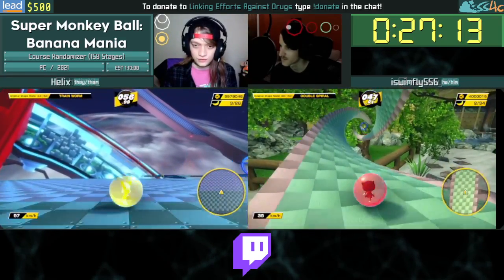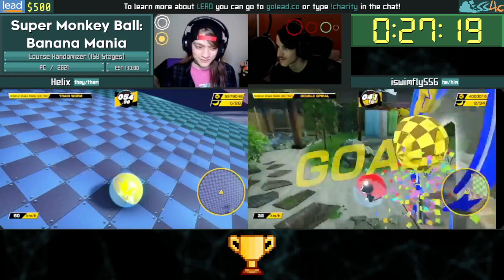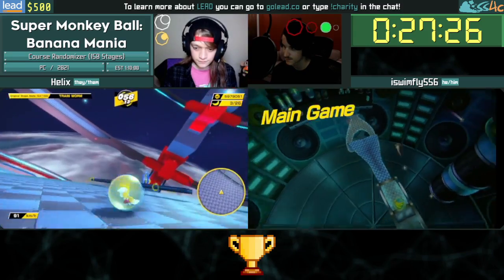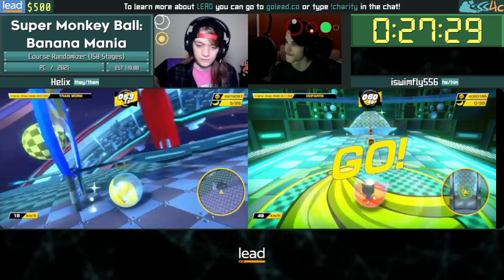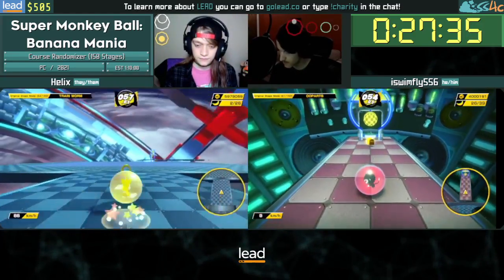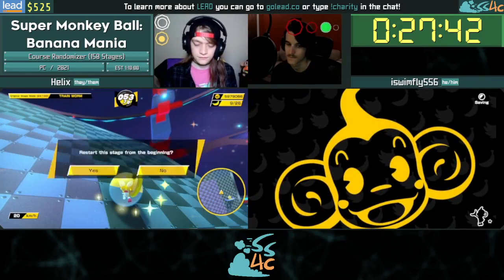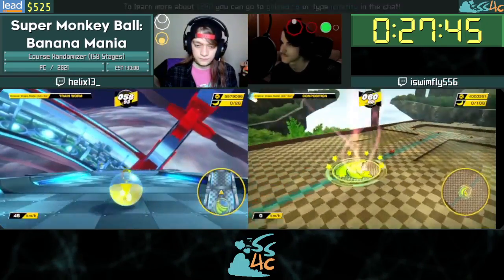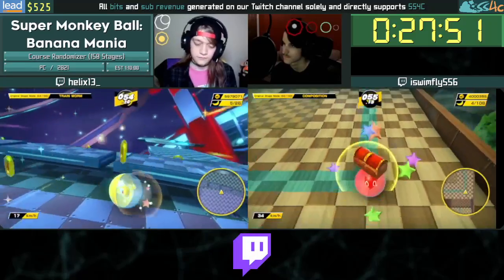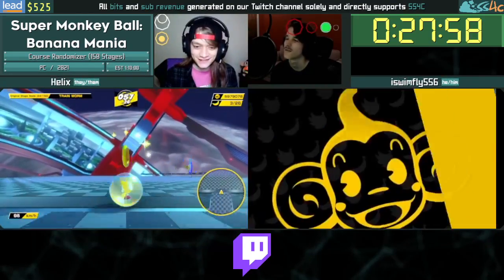We need to talk about first and second load. This exists in both the original Monkey Ball games and the new ones — when you first load a stage, the way the stage reacts to you and how you collide with things is actually a little bit different than when you retry. It usually doesn't matter when playing normally, but with pause strats which are very precise, they will function differently depending on the load. In SMB2, SMB1, and Deluxe this was because of stage animations, but in this game it just does that for no rhyme or reason.